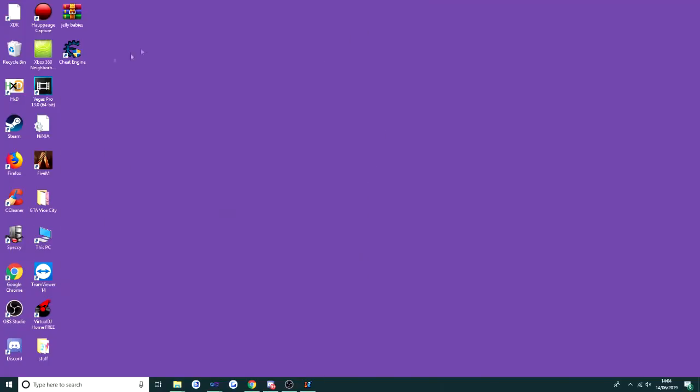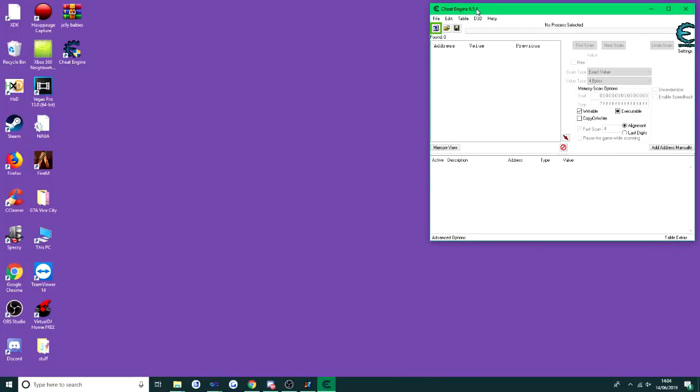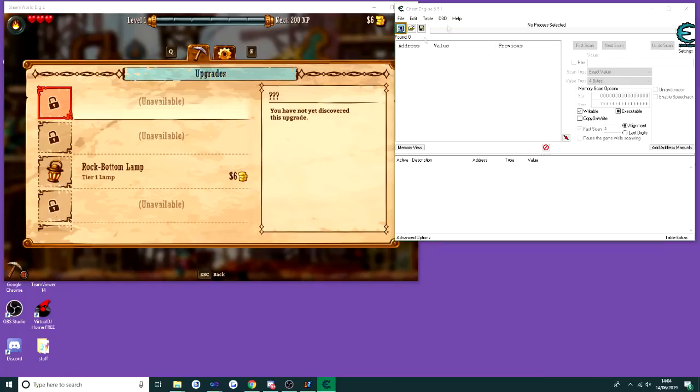Before we do anything like that, this is the part where you want to open Cheat Engine. The version I have is an older version but you can get the new version — I don't think there's a difference, I just use this older version because it works better for the Xbox 360 mod side too. Once you've got Cheat Engine open, go to this icon here which is basically where you attach an application to Cheat Engine.